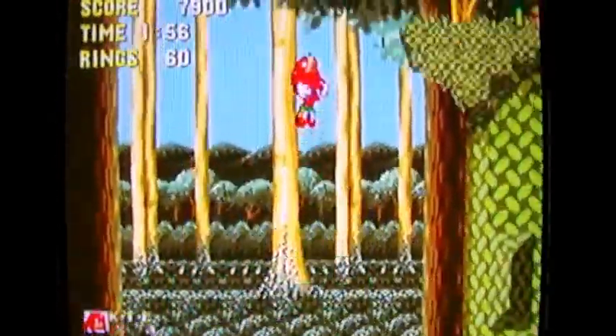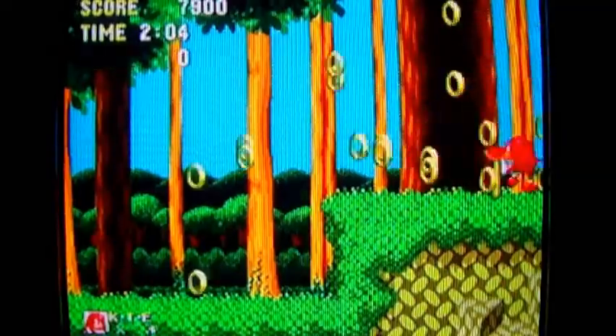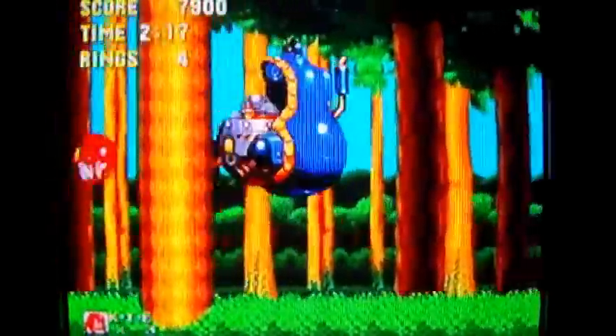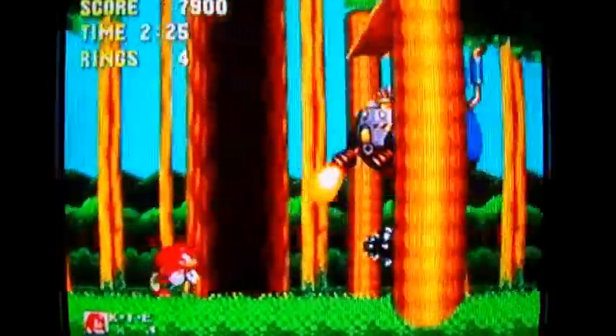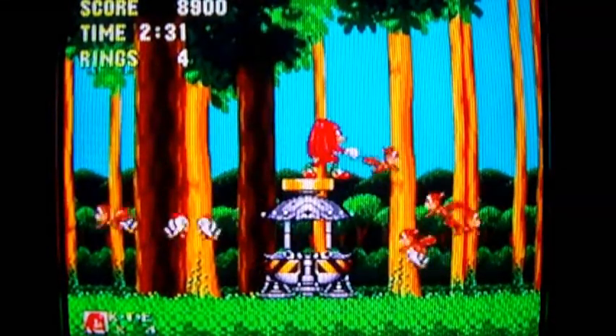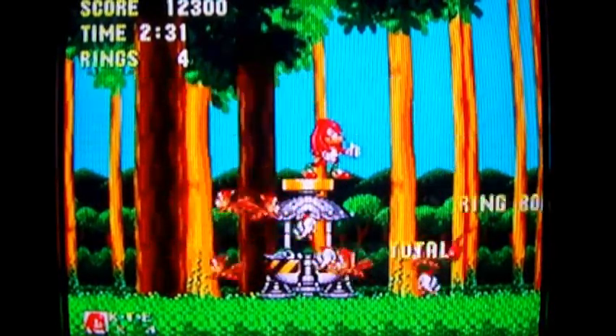You can take different routes thanks to Knuckles' climbing and gliding abilities, so you can save a little more time in some cases. The boss is also slightly different. Remember: only jump at the boss when you have a clear shot, otherwise you'll get hit by those little spiky bars. It's usually eight hits to beat one of these bosses. That's it for Mushroom Hill Zone — I am a happy little echidna, and so are the chipmunks and birdies freed from the capsule.